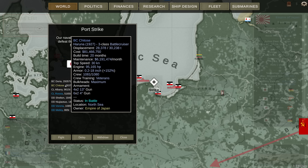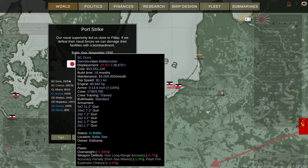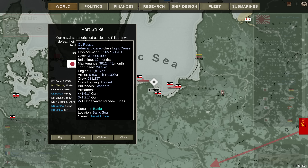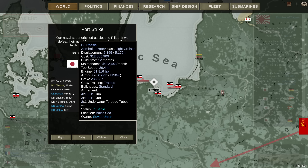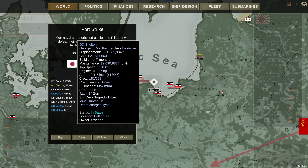My battlecruiser is the Chitose of the Haruna-class. Also present is the Doria of the Sanita-class, owner Estonia. Albany, owner Sweden, is a light cruiser of the Galveston-class, I suspect, brought in from the Americans. We have the Rossiya, which is a Soviet warship — the Admiral Lazarev light cruiser. They're not very heavily armed: four single six-inch guns. We've got destroyer Shelton, also from Sweden.